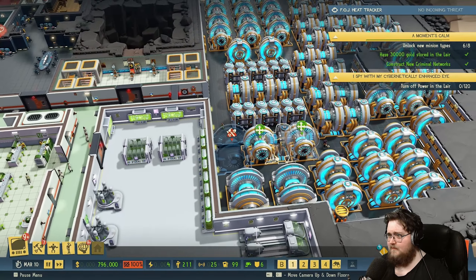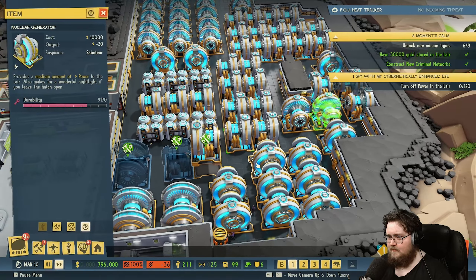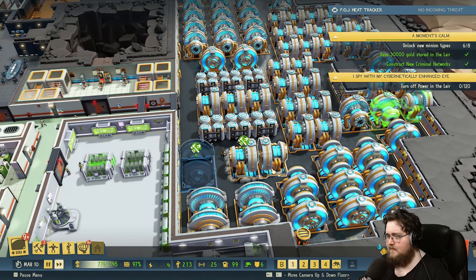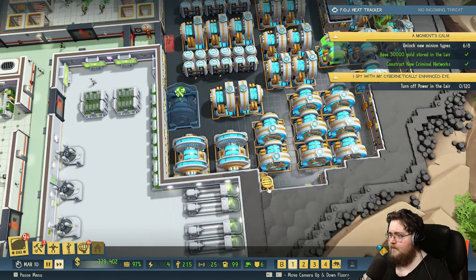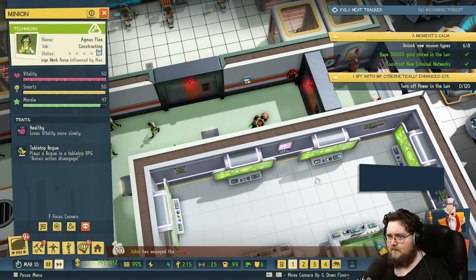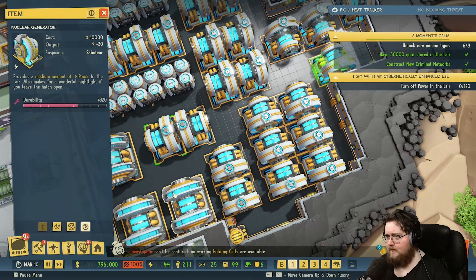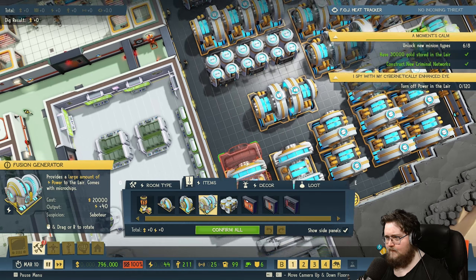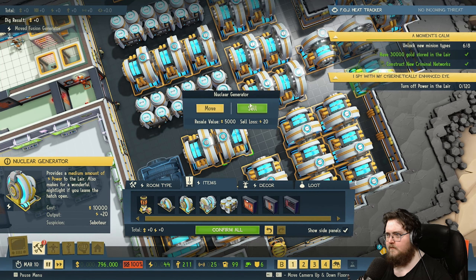It wants us to turn off the power in the lair. What? Your capacitors are active — build more generators before they run out. But why would it want us to do that? It's fine. Let's put it there. So if I now remove these two, I should not lose my power.